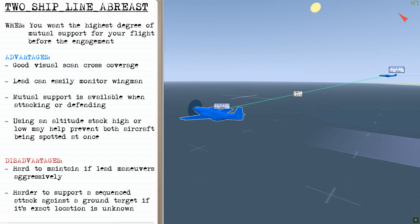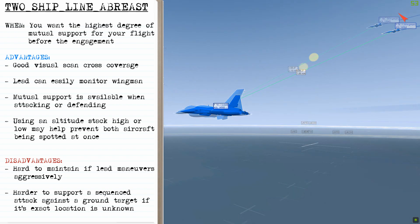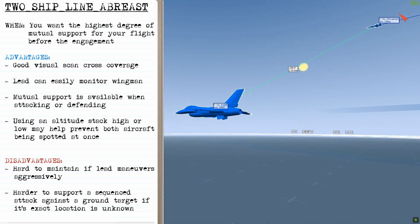You'll want to use this two-ship line of breast formation most of the time. It gives you the highest degree of support before you start an engagement, good visual scan cross-coverage, and the lead can easily monitor the wingman, allowing mutual support when attacking or defending. Using an altitude stack high or low can also prevent both aircraft being spotted at once. However, this formation is hard to maintain if the lead is manoeuvring aggressively, and it's also harder to support a sequenced attack against a ground target if its exact location is unknown.